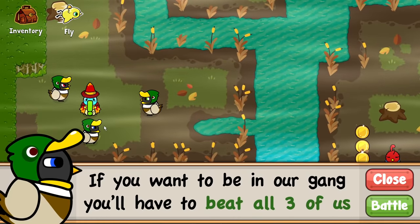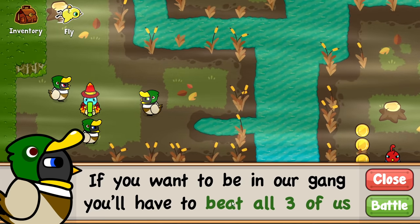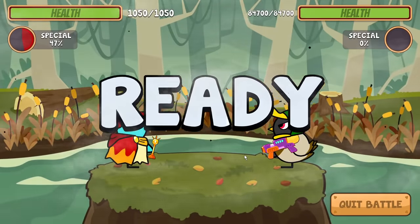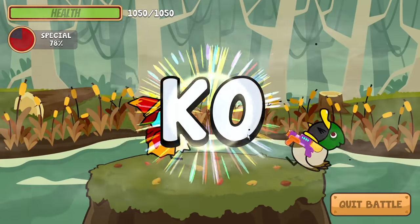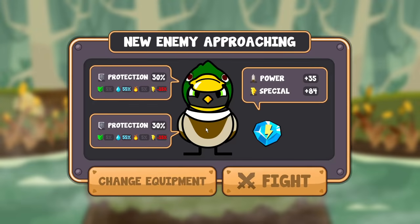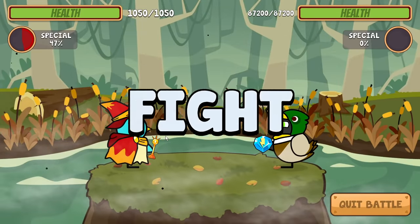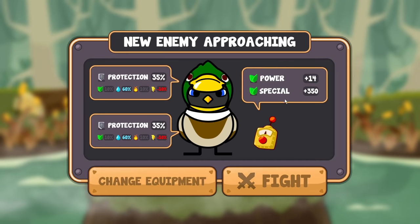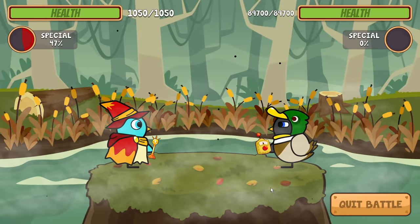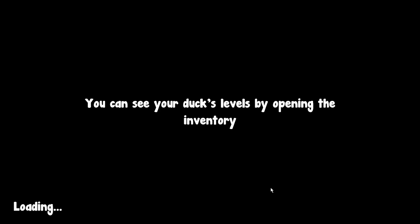It looks like the Malab gang is bullying people, so let's make them pay. We found the Malab gang - ducks dressing as ducks. It looks like we can actually be in that gang, but we have to beat all of them. They're in a gang and they're using a water guard. I am a fire mage so water is probably my weakness, but I'm just going to one-hit KO them all. We have to beat them in a row, but they don't stand any chance. We beat the final duck and we are now part of the Malab gang.